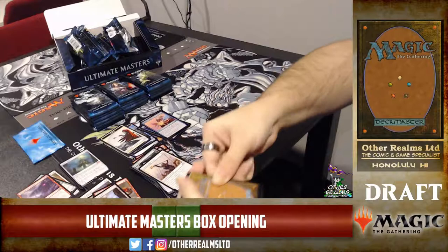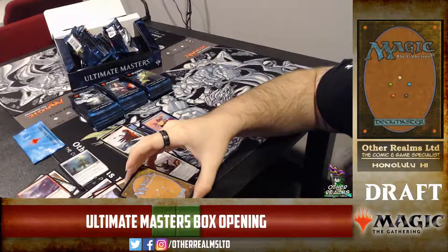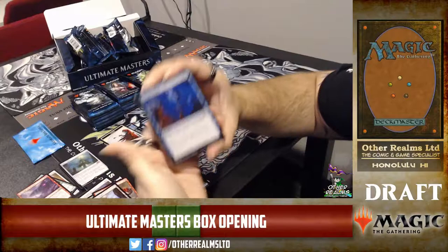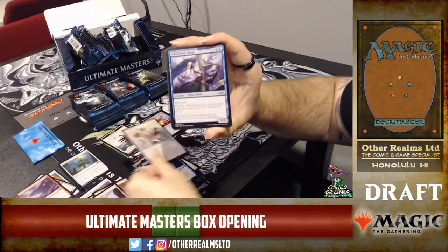That would make it like Preordain. Surveil is the new mechanic — Preordain is not new though. The one-mana cost is worth the effect. It won't see play in Legacy because Preordain exists. And that is an Into the Wind from the Innistrad block — madness cost of one, it bounces something.